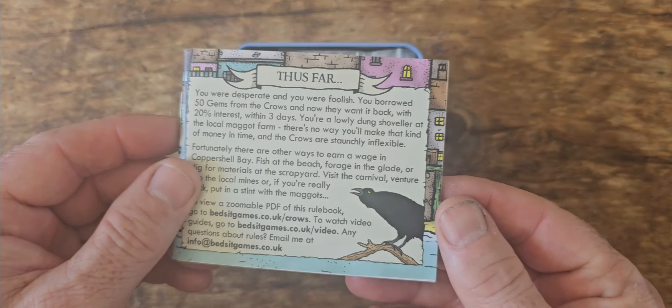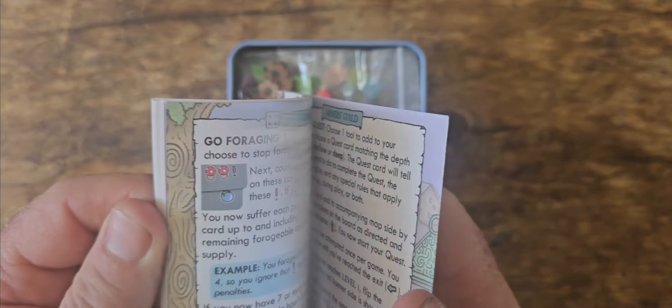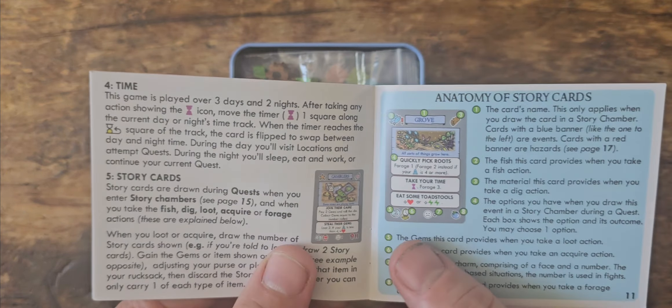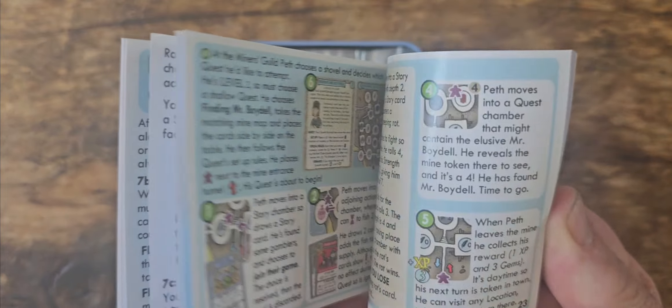So we have the rulebook. Now it does have quite a page count — 32 pages — but the pages are all very small. If you were to transpose this to, say, the Pauper's Ladder rulebook, it'd probably be only about four or five pages. It's not as daunting as it first appears.